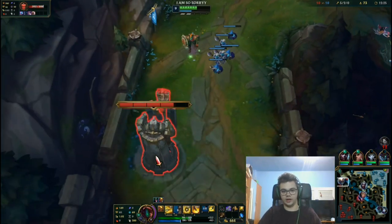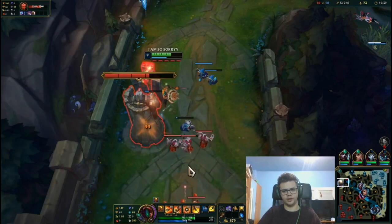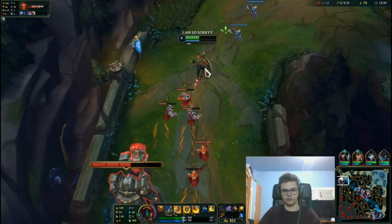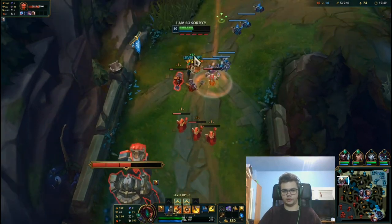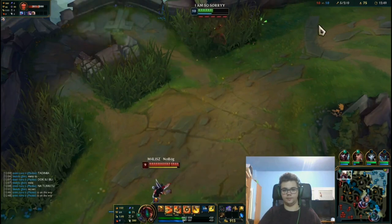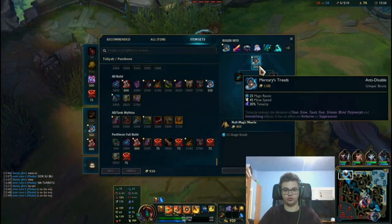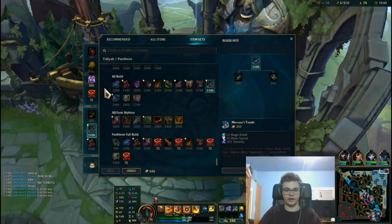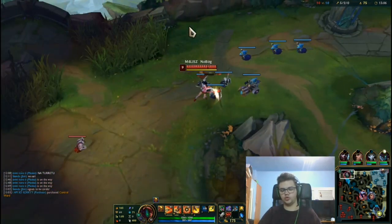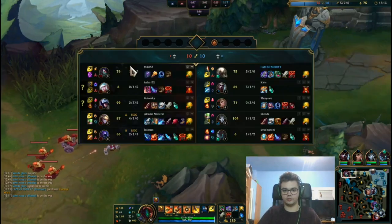I need to be careful with the Talon and Jax. For vision, try to get at least one Control Ward every other back, so by end of game you'll have four to six wards planted. I've noticed that if you destroy your opponent in lane, you have higher chances of winning compared to when you roam a lot and lose CS.